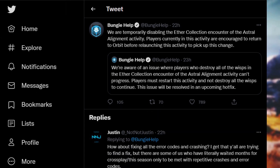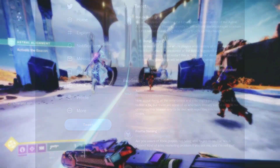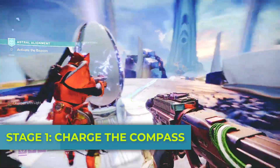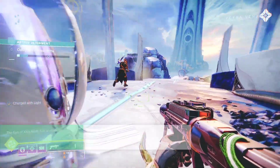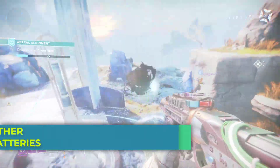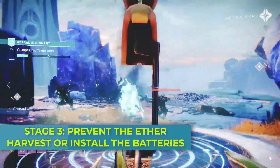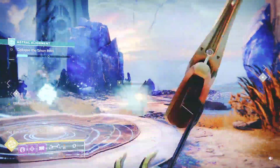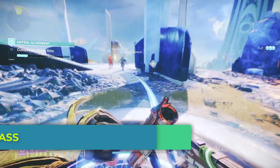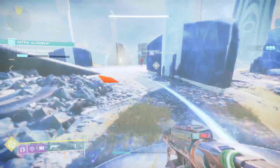There are four stages in this activity. Stage 1: Charge the Compass. Stage 2: Activate the Beacon. Stage 3: Prevent the Ether Harvest or Install the Batteries — it's kind of random which one you get. Stage 4: Retrieve the Compass. That's the boss stage.